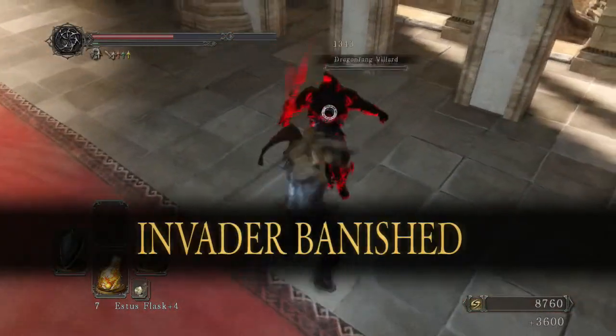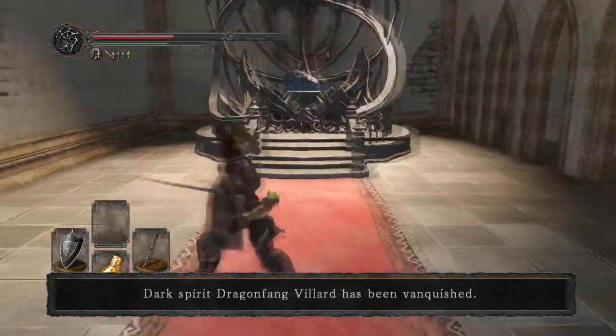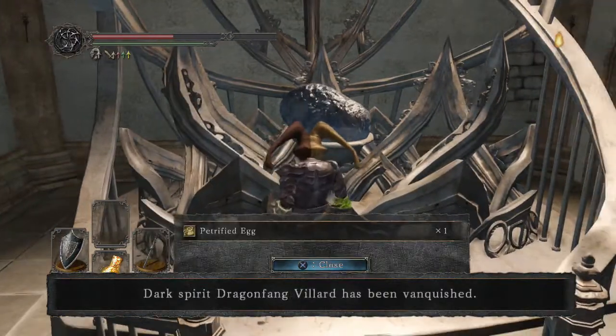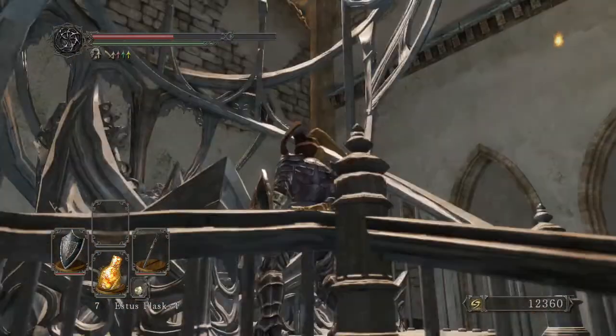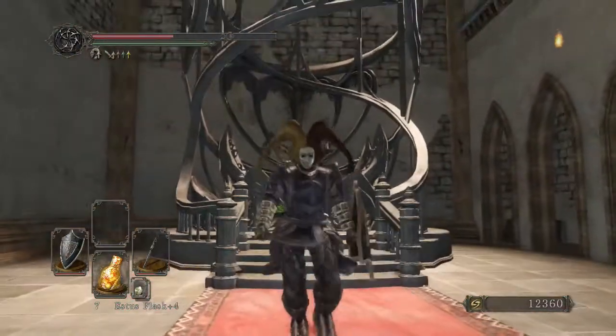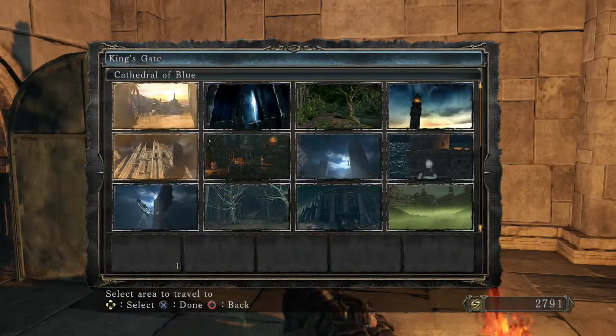The item he's protecting is a petrified egg, and this is the item you need to join the covenant. This petrified egg is actually put on a pedestal in a little shrine, but if you remember the run to this area, you actually see real-life dragon eggs laid throughout the entire area — so that made me wonder what that was all about.